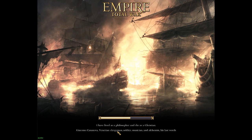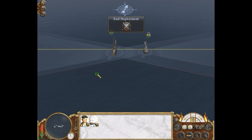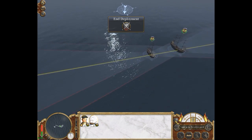Naval battles I love in this game. I really hate them in Rome 2 — I prefer land battles. Because the navies in Rome 2, there's not much shooting. Whereas in this, it's really great. Has someone betrayed us? Has someone changed sides, or are they coming as reinforcements? Because I swear we had three ships.